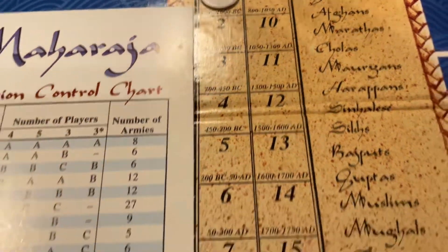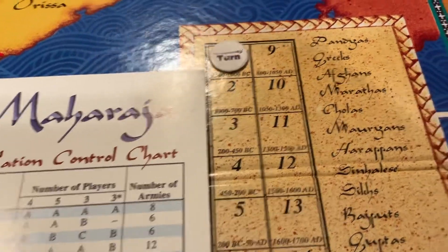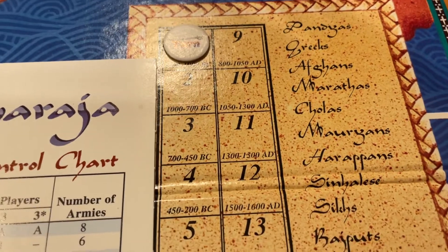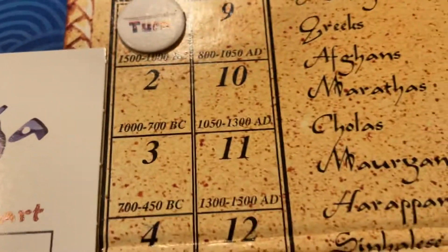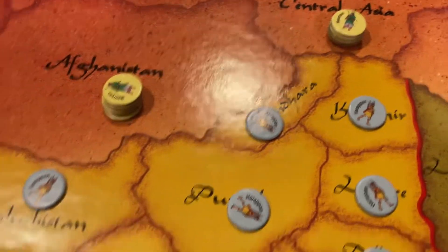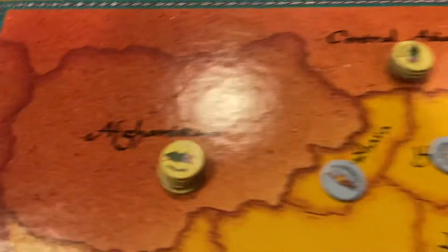Each nation strictly goes in turn order. A player is going to have moves mixed in with everyone else. For example, the Pandyas will go first. The Cholas — the purple player — go next. Then the Marians, which are the yellow player. Then the Harapans, which are blue. So these poor Harapans are not going to be able to go before the Marians get a chance to wade in. It's possible they could be completely eliminated. If they're lucky they might retreat, or maybe the Marians will punch through and hit the Pandyas or the Cholas.